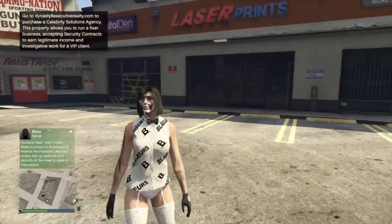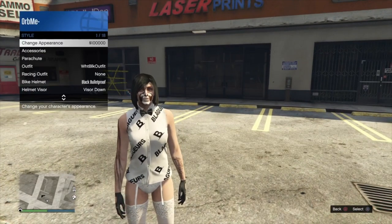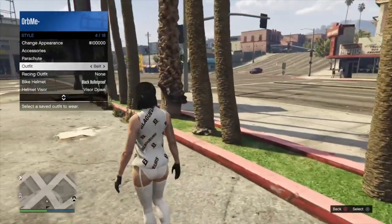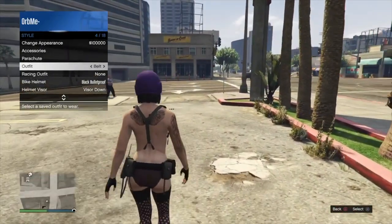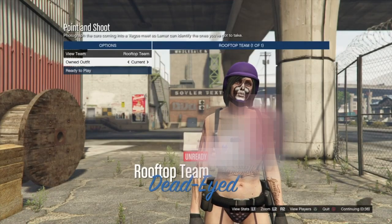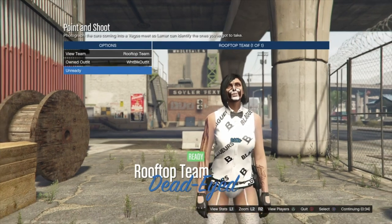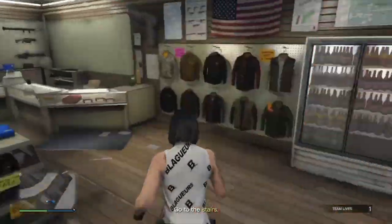When you load back into a session, put on any outfit that you own that has a belt. From here, start up the merge mission Point and Shoot. When you load into the job, press right once and the belt will merge onto the outfit.